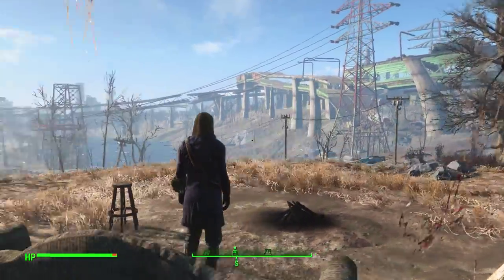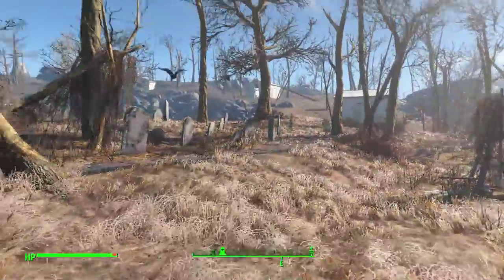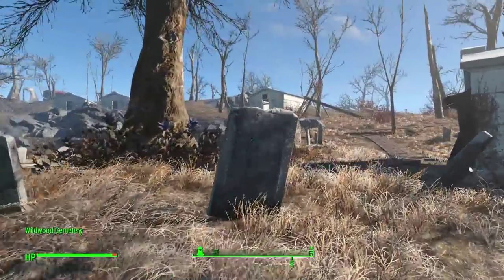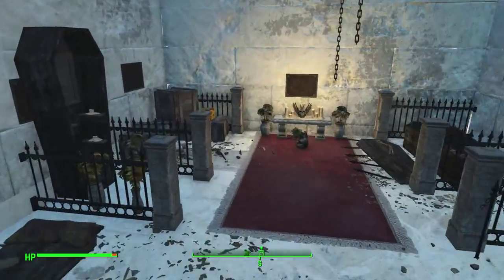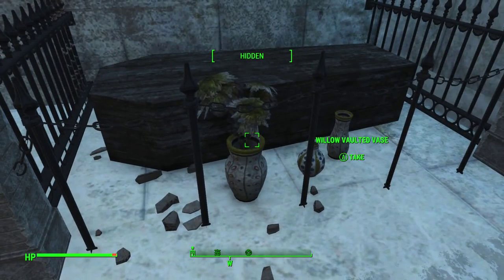To find ceramics, head into the cemetery and locate two of the three mausoleums. You can walk into this one and this one — that one doesn't have any. What you're going to have to do is look for these flower pots. These flower pots weigh one to three pounds.